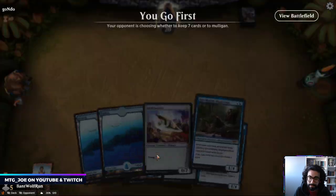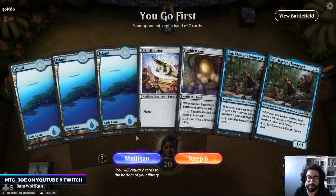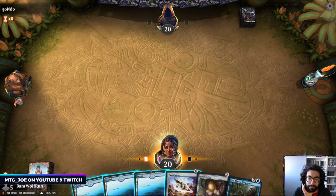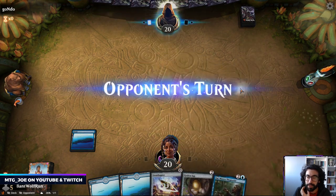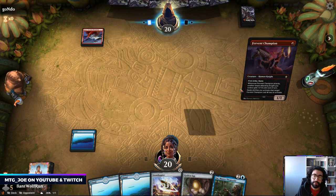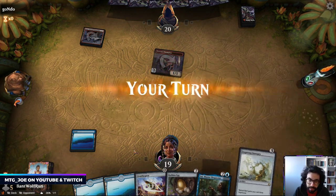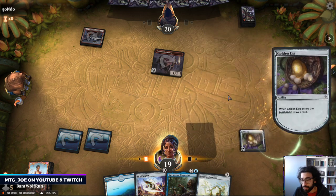This hand sounds good. We'll put away a copy of Psy and hold these artifacts. Probably keep the Golden Egg because it gives us something to do. Let me know what card from Historic Anthology 4 you've been most excited about — what card has been the most interesting for you to play, and what deck are you playing right now in Historic?